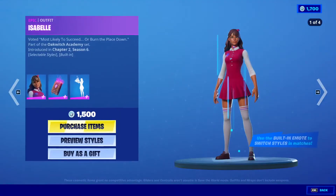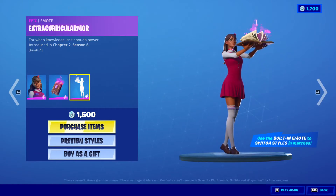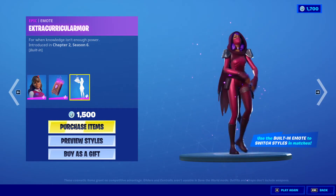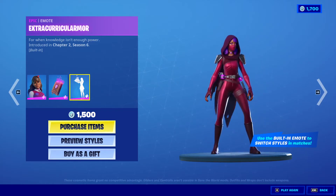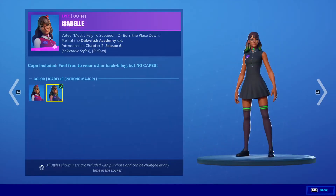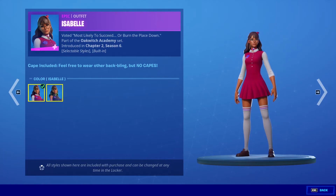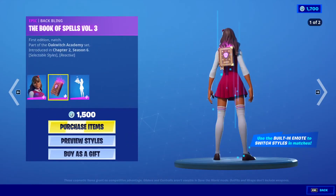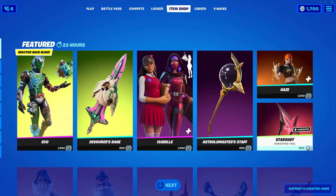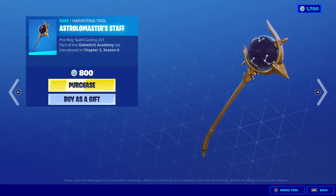Isabelle is back. 1,500 V-Bucks. With the back bling, the Book of Spells Volume Three, and the Extracurricular Armor. I don't know if I said that right. Anyways, she has a different style — Potions Major. Isabelle Potions Major and the regular Isabelle. And the back bling, yes, that's cool. Astromaster Staff. 800 V-Bucks.